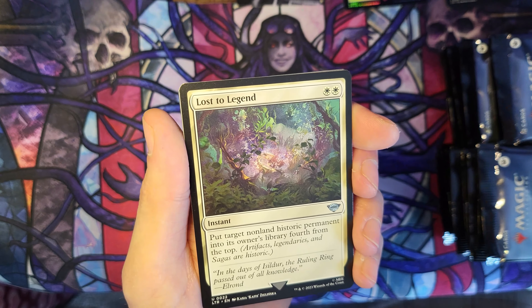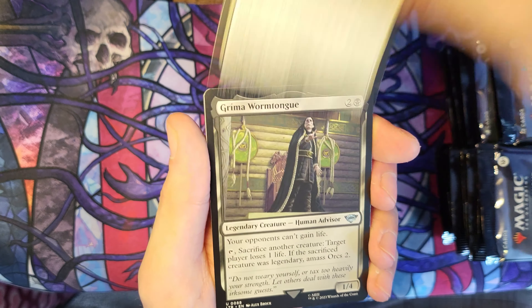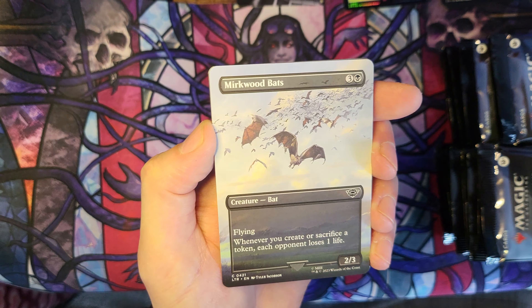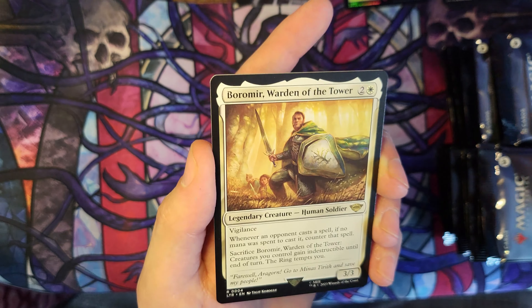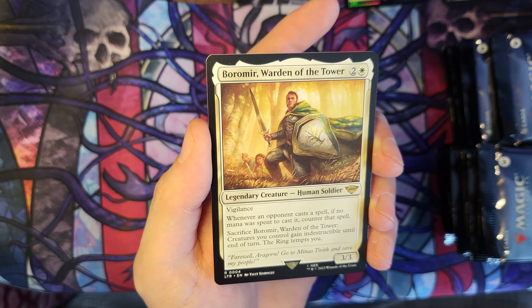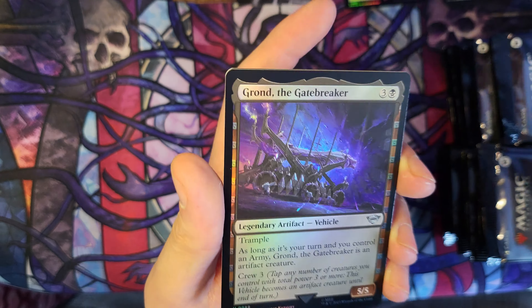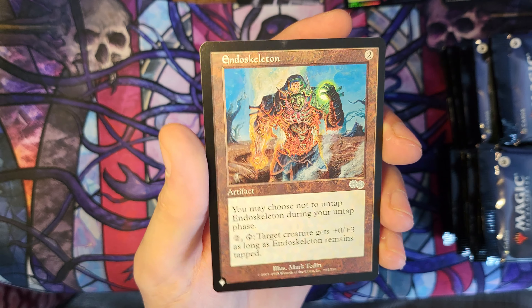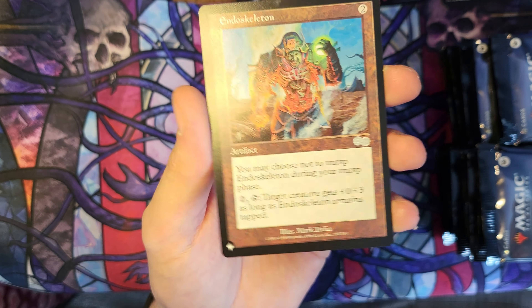You Cannot Pass. Lost to Legend. Grima Wormtongue. Loreth the Healing House. Mirkwood Bat Borderless and Boromir, Warden of the Tower. And a Foil Grom the Gatebreaker. And we've got an Endoskeleton — first list card.